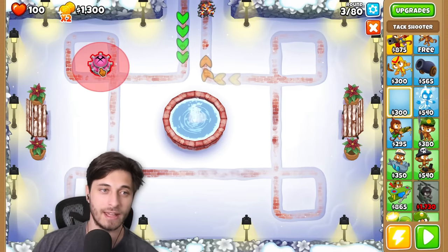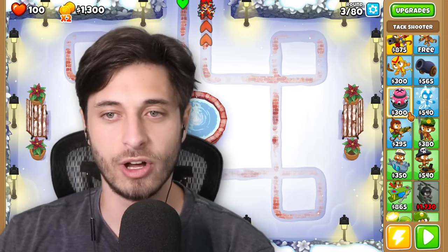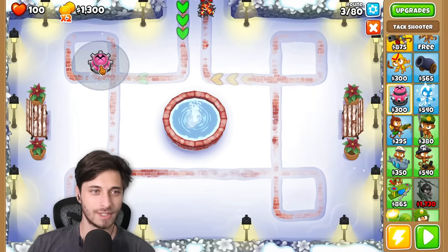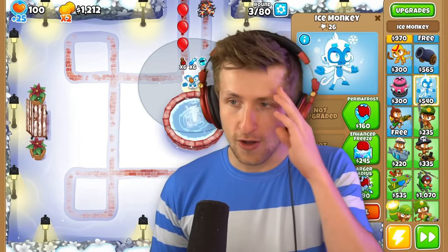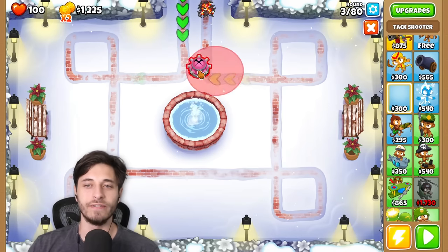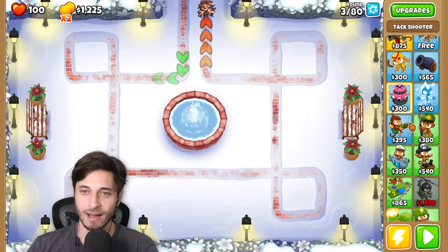I think I know what my strat's gonna be. When you click it, does it extend the range and all that too? Yeah, yeah. You have a total of 300 clicks, but when you sell it, you get those clicks back. So you can test some things out. You don't even have to keep track of it in your head, because you can just click on them and see how many clicks they have.